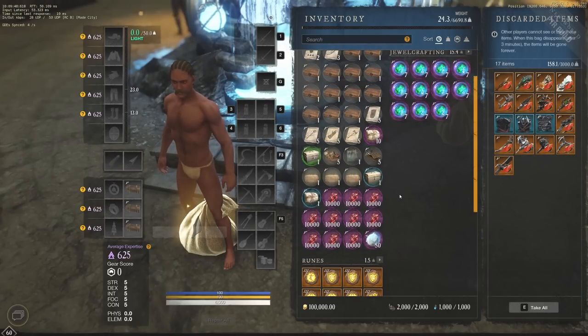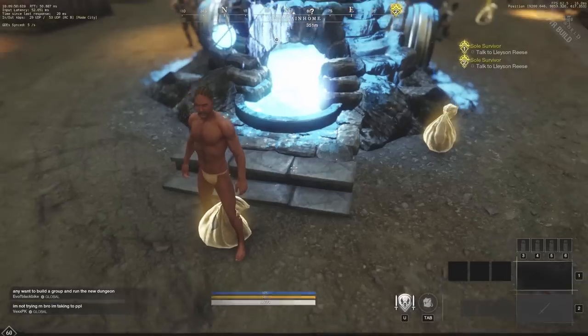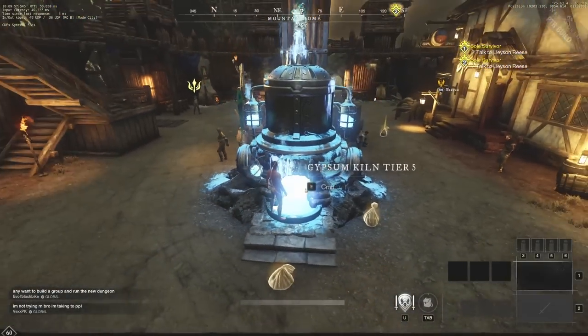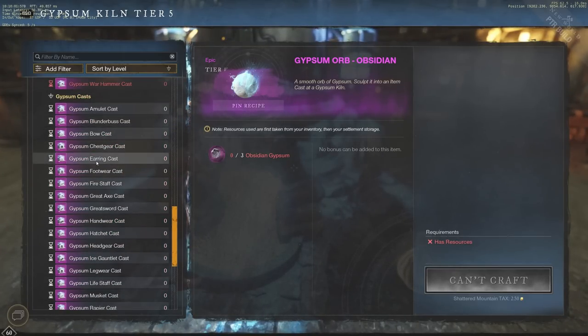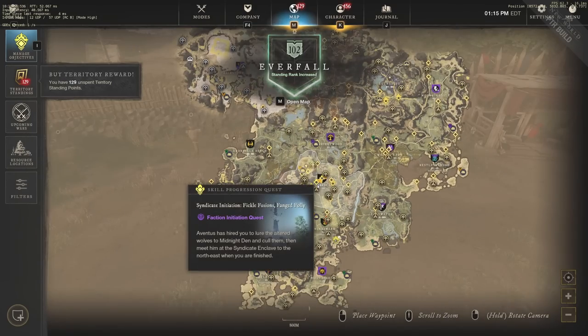Then we can upgrade them with all the unlimited umbral shards we basically have here on this server. So we're going to drop those, come over here — we have 50 different gypsum orbs that we can use to craft. With that we're going to take the time to craft each individual piece and upgrade it slowly, every single piece from 600 to 625.